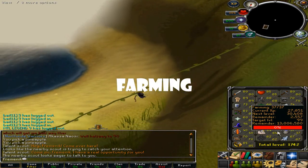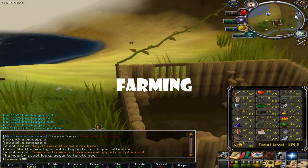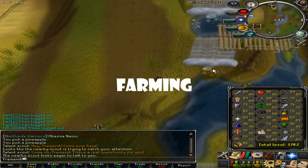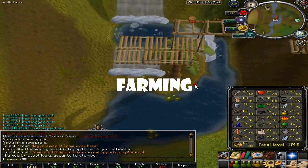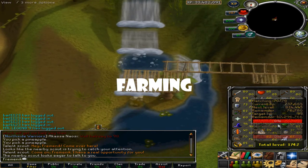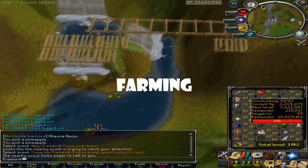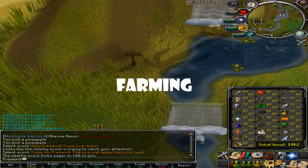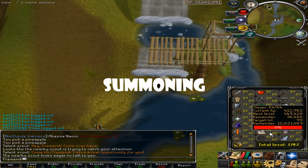For Farming, what you should do is plant trees or fruit trees — those are the best XP. If you do two or three runs per day that's great, but try to do at least one run and you'll get a good amount of XP and eventually hit 99. I suggest planting maple trees — they're not that expensive and give good XP.